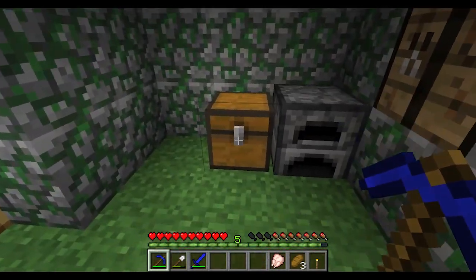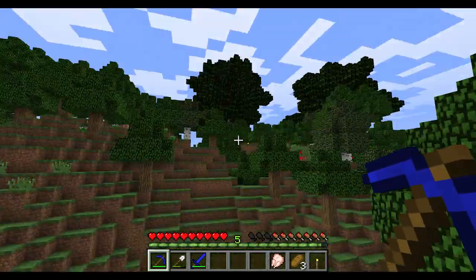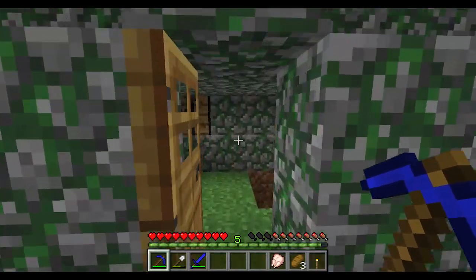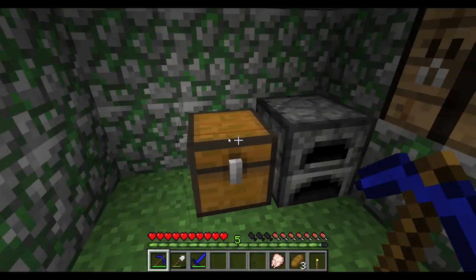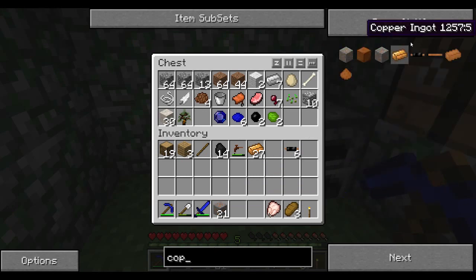I found something that might need fixing. I remember earlier I had the two different kinds of copper ore. If you see over here, this copper ore has ID 249. If I go here, this copper ore is 249, and this copper ore is 140 version 5. This one is from Red Power, and this one's from Industrial Craft. I forgot to tell it to not generate these into this world, as well as tin.